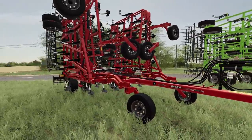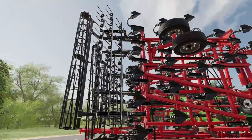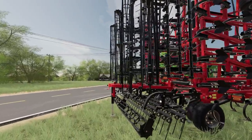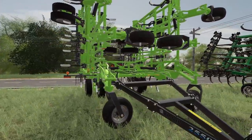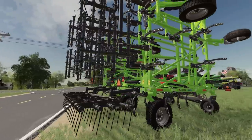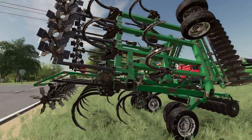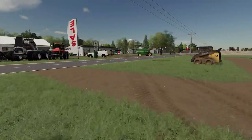Looks like we've got a John Deere V-ripper here, definitely seen a lot of acres. A 55-foot winged implement with roll cages on the back — that would be big enough, we'd just need a big enough tractor. It takes a lot of horsepower for 55 feet. Another 55-foot chisel — who pulls a 55-foot chisel anymore? That's a lot of ground movement. Here's another chisel that might be more in our size range — that's what we'd need.